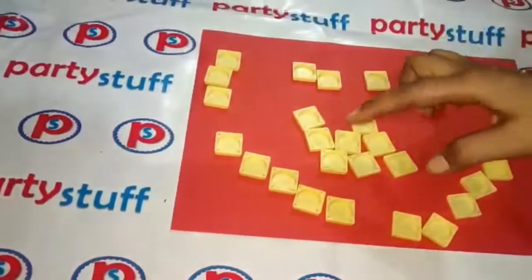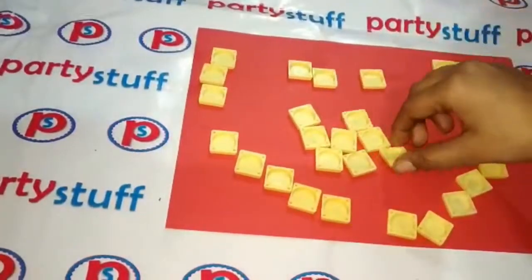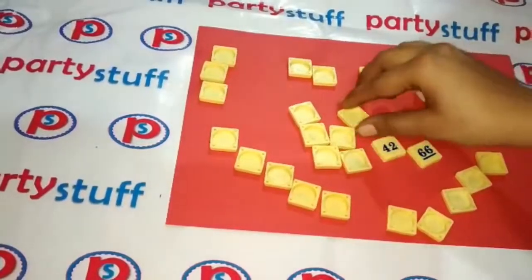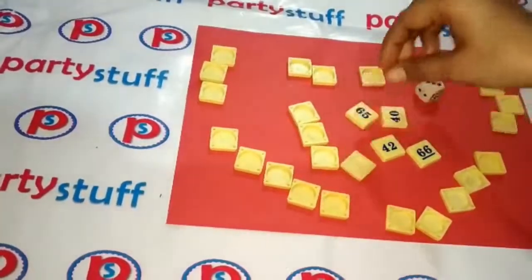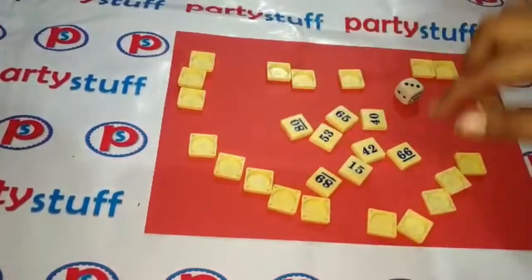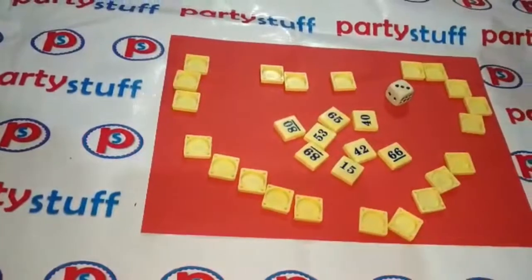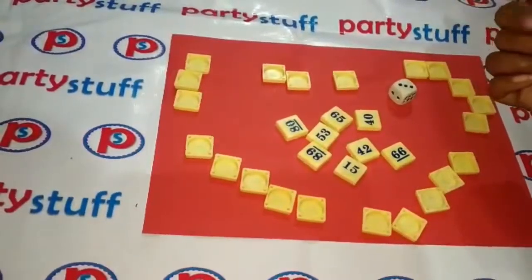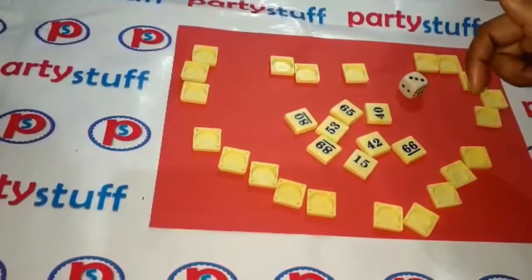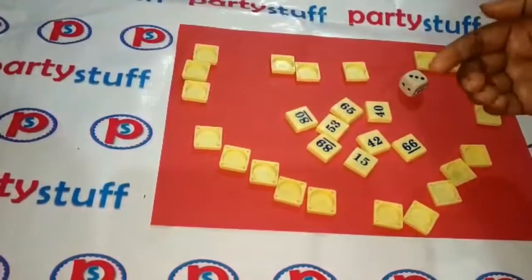Now, what we received, we will check directly. 66, 42, 40, 65, 15, 89, 53. So there are some ways to win. First of all, you can say that whoever has double numbers will come, he will win — maximum double numbers. Like 66 — I only have one.